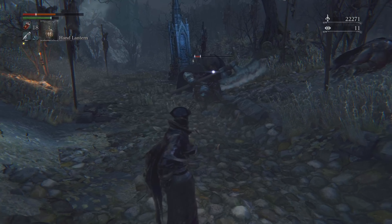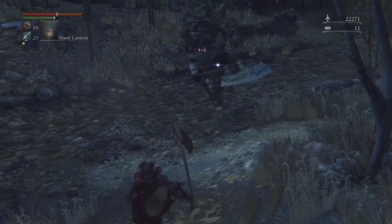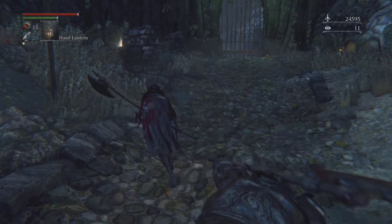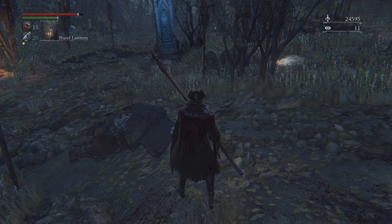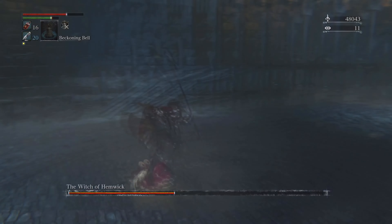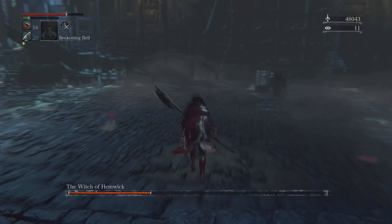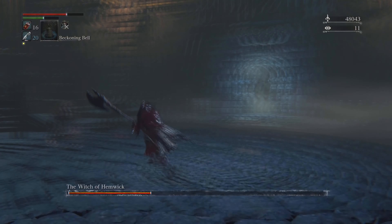I thought this game was really good. Going up against one of these enemies — he kept hitting me really hard, his combos were hard to roll out of. I had enough strength to take him down and it felt really good. I improved my strength and ended up getting a Cold Blood, which you can consume to get more blood echoes. Collecting those is really cool.